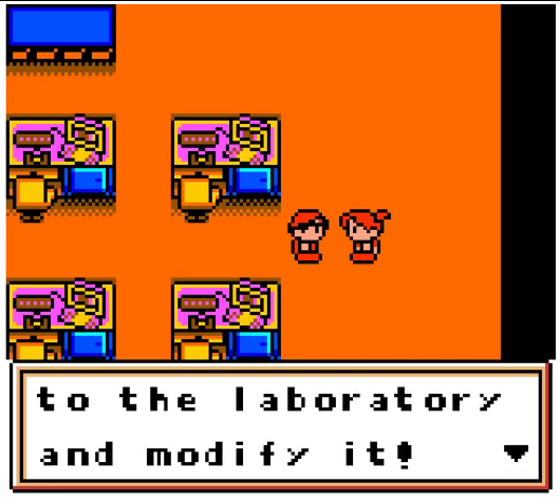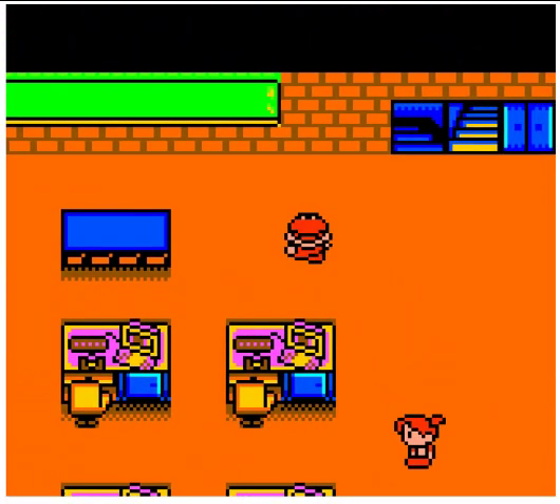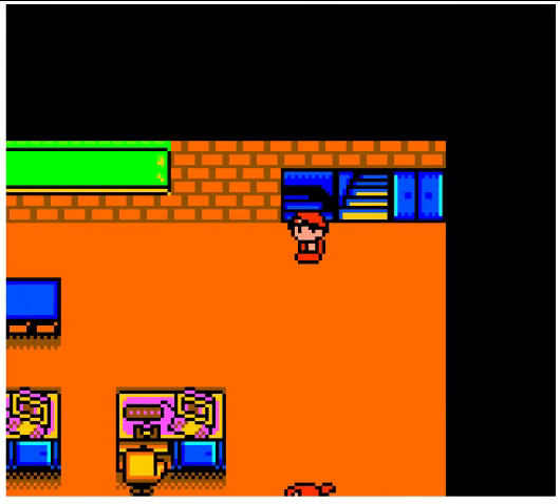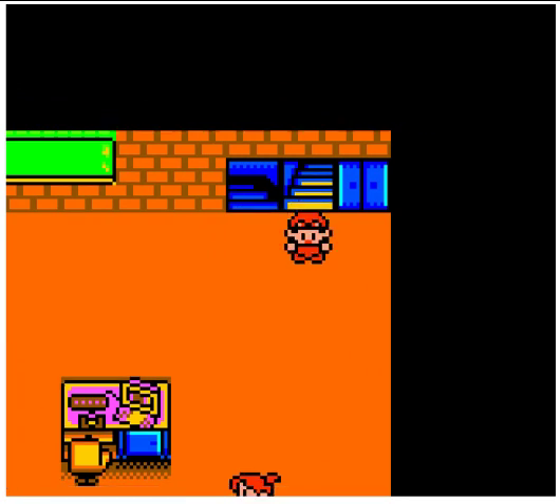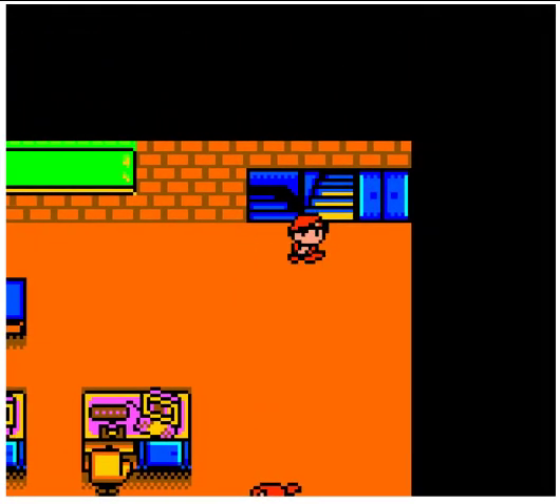When your RoboPon starts shining, that means they've gotten to the point where you can upgrade them. The principal's office is upstairs — wait, I screwed that up. This is the downstairs, that's the upstairs. Going up.